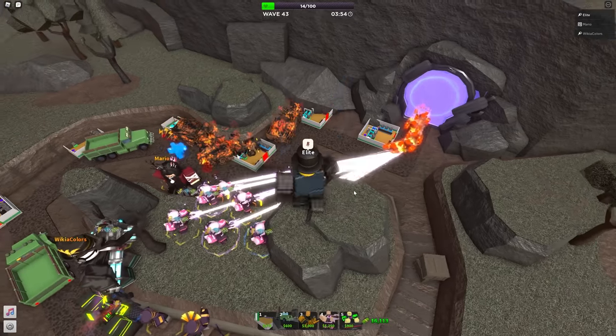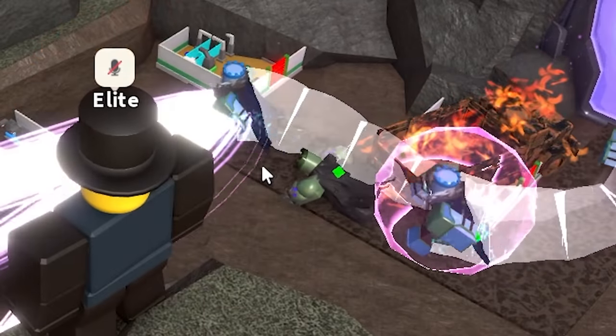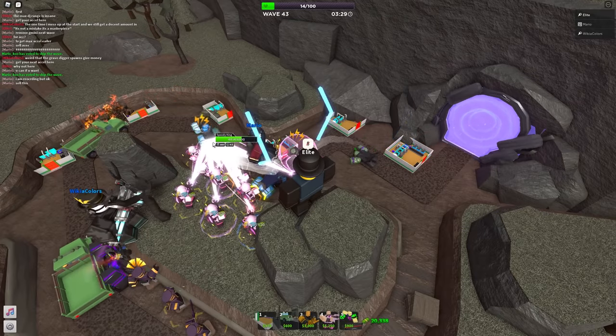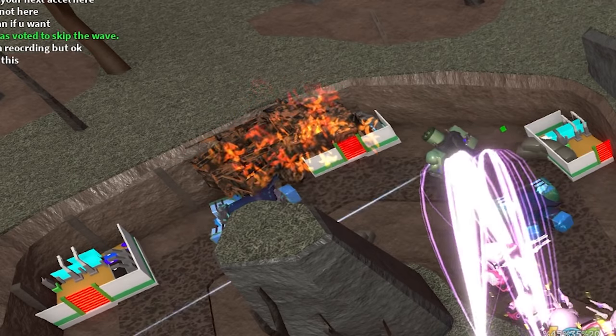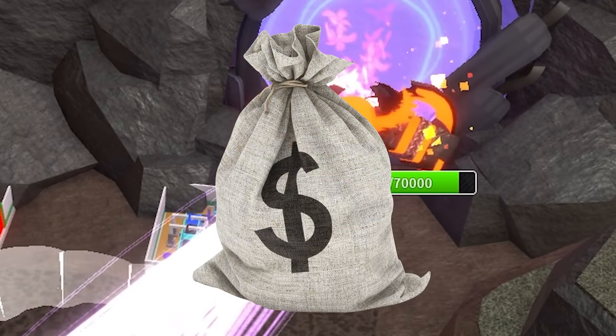I played some loud annoying music, then just turned it off entirely. On wave 43 we see our first circuit, which boosts himself, causes one error, and then dies shortly after. We then get some speedy kings, which apparently turn the slow kings into normal kings since they're no longer slow — but we kill them just as easily as everything else.